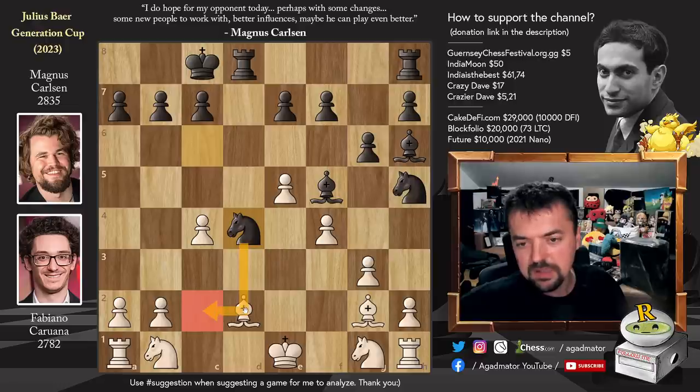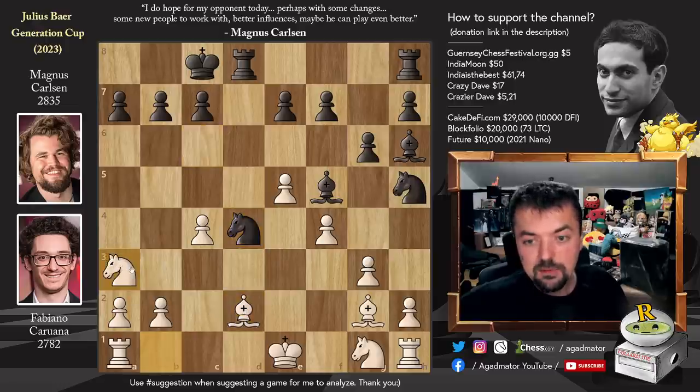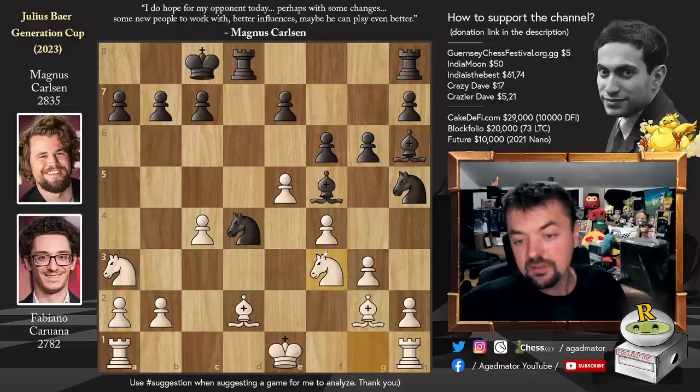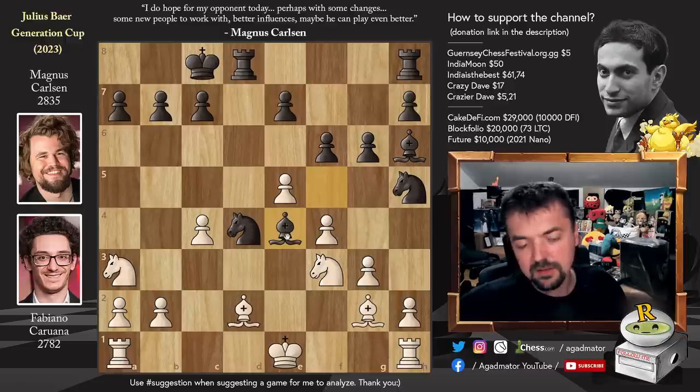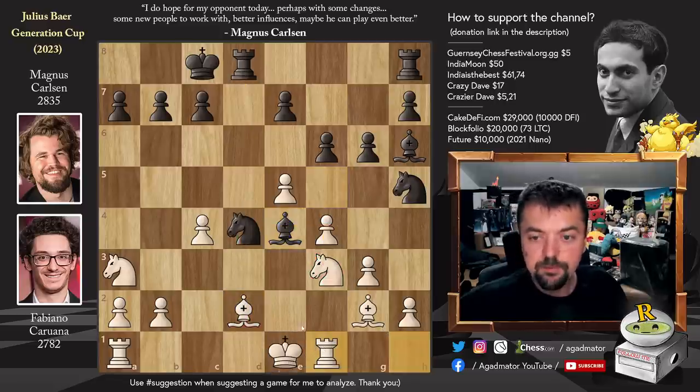Knight to c2 is already a threat, so knight to a3, and now pawn to f6 challenges White's strong center. Knight to f3, developing and defending. Now bishop to e4, and here you would love to castle but you can't — it's very easy to get rid of the knight and then just pick up the bishop on d2. So rook to f1 instead, and now bishop captures on f3.